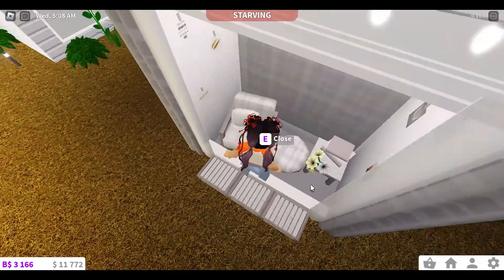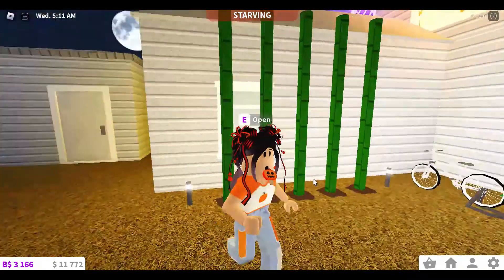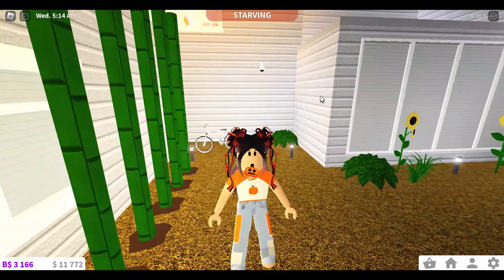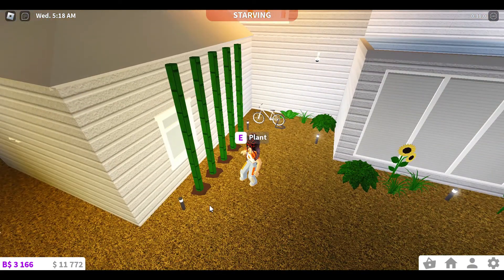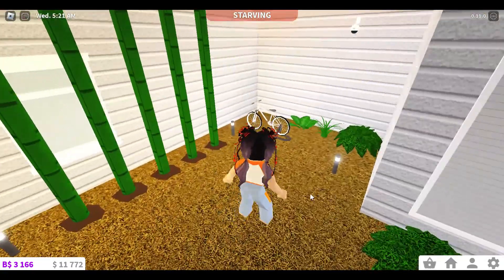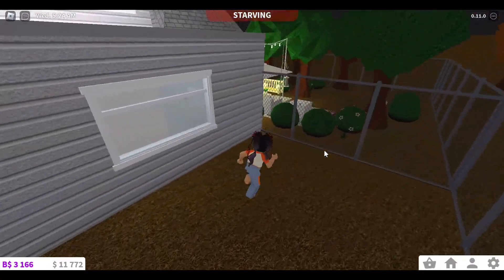I used a really cool build hack for bamboo — basically you put dirt piles and then use a round pillar, and they snap to the largest grid. You put the pillar on top of the dirt pile, then recolor it and it looks like bamboo. Looks pretty nice! And here's my tiny bike.